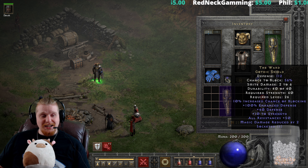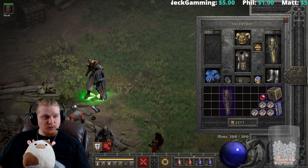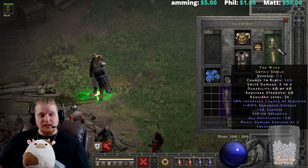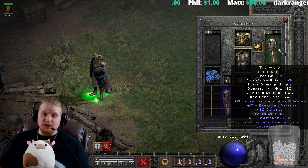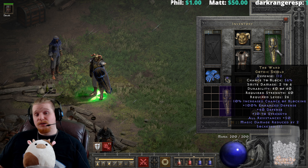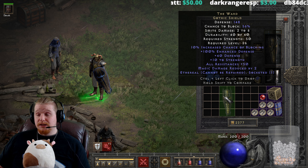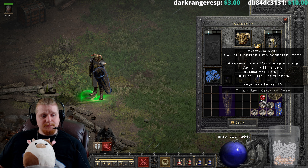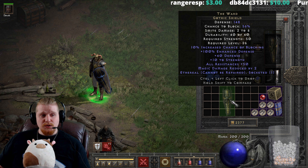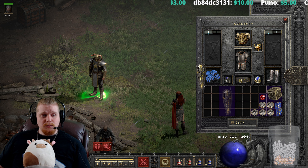So we're talking about the Ward Gothic Shield today — a very, very pretty shield, a very beautiful shield indeed. It's also a really nice shield as far as defensive mechanics are concerned. It's not ridiculously hard to get your hands on, and it does come in an ethereal form, which could be useful on perhaps an Act 3 mercenary. It may not necessarily be the best shield for a Paladin, and as we explore that, you may find out why.